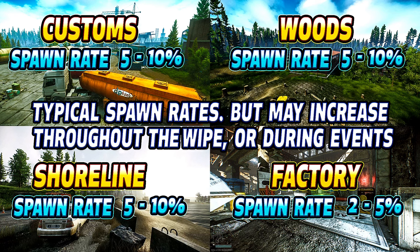Although I gave you guys the usual spawn rates, just know that they can fluctuate outside the normal parameters throughout the wipe, especially during an event - I have actually seen them increase it all the way up to a 100% spawn rate. But the everyday normal spawn rates on all the maps are generally pretty rare, especially on Factory, where they're basically non-existent, except for some of you with that god tier RNG.